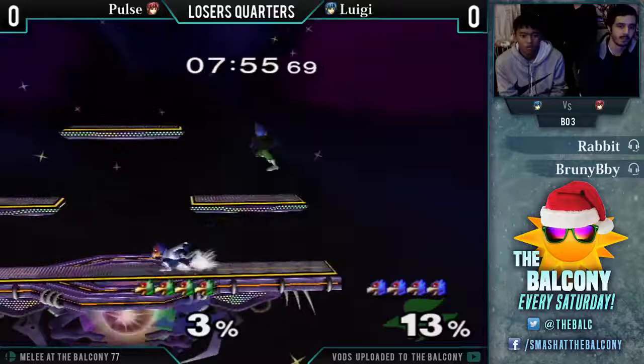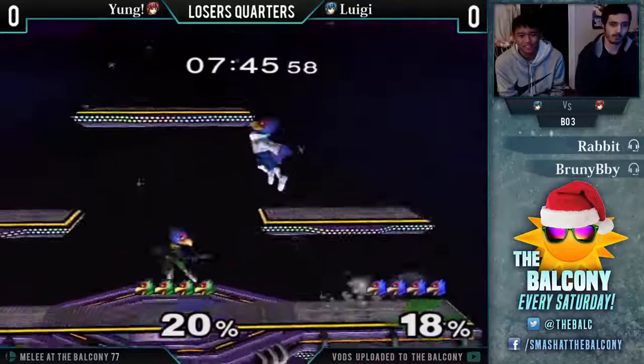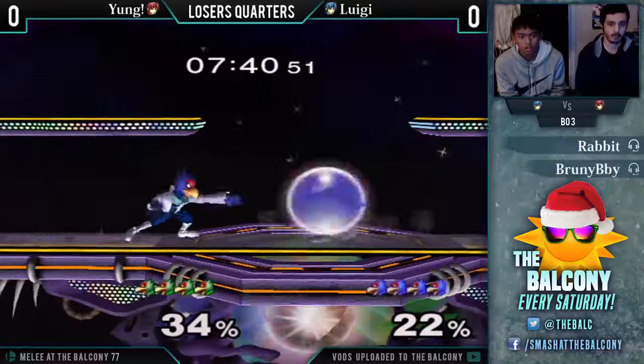Alright, so we got Luigi against Young — I think it's another Falco Ditto tonight. What I've noticed is that Young is a very safe Falco. A lot of ways to win, very highly technical as well.